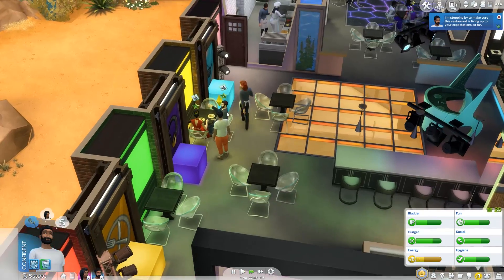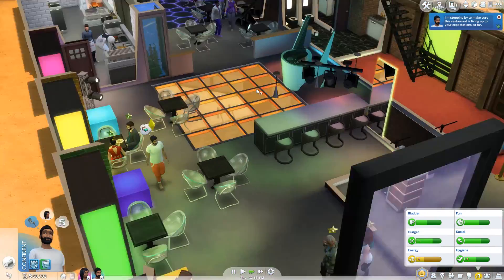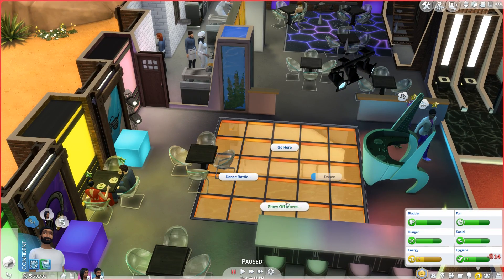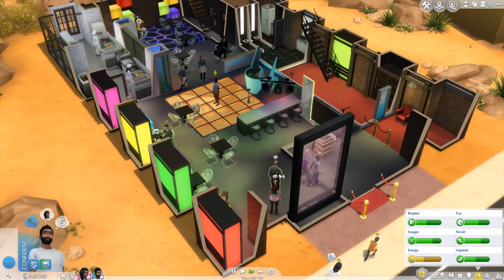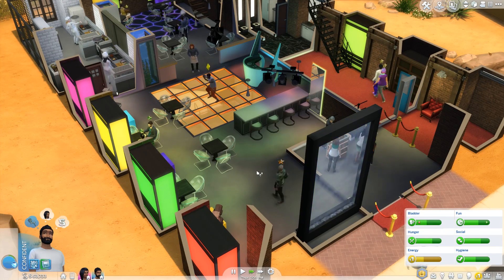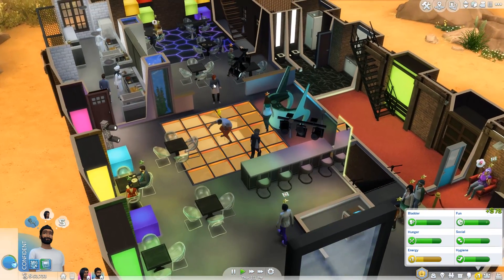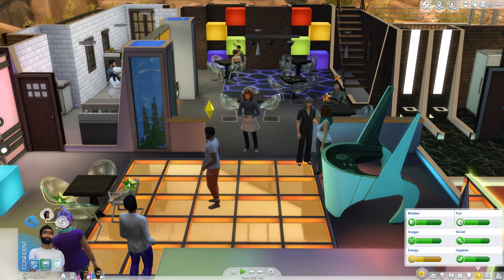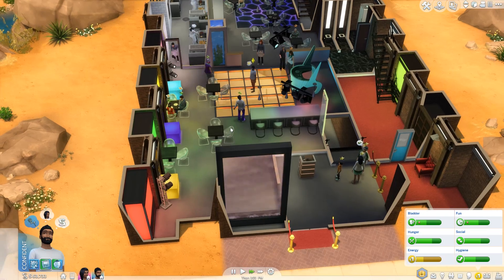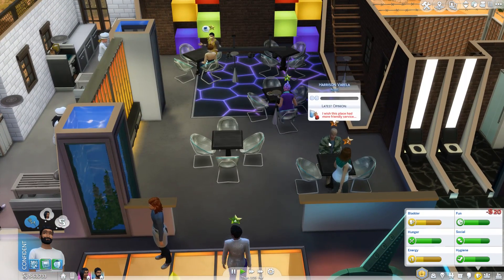These guys are not happy over there - that's fine. Those guys are at four stars. I'm going to disallow new customers, because I think this is going swimmingly. Let's show off my moves - let's go do a backflip again, just to make everyone jealous. I probably shouldn't have showed off my moves. It really distracted everybody. I shouldn't have done that.